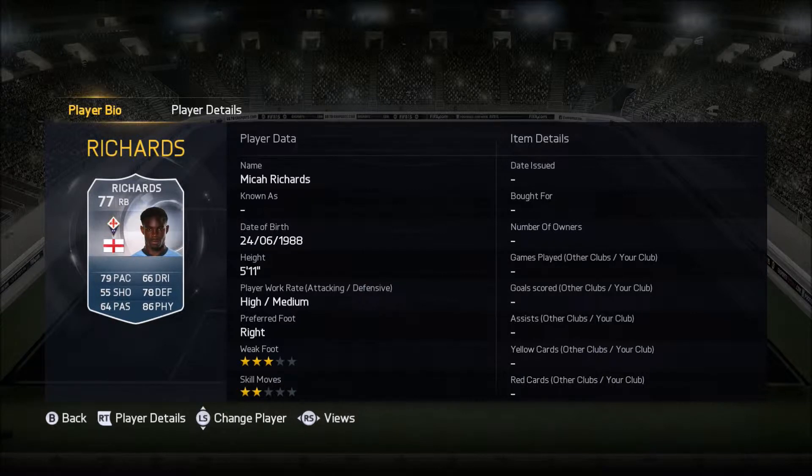Right back, we have Micah Richards, 77 rated, plays for Fiorentina from England, and he costs around 1,000 coins. He's a fantastic player — 86 physical you'll really notice, with the 79 pace that makes it feel like 85. That 64 passing stat is really underrated; I got two or three assists from him just from long balls over the top. His long passing is probably about 80 — it is just quality.